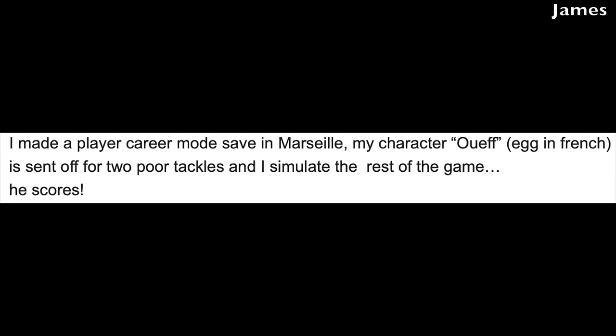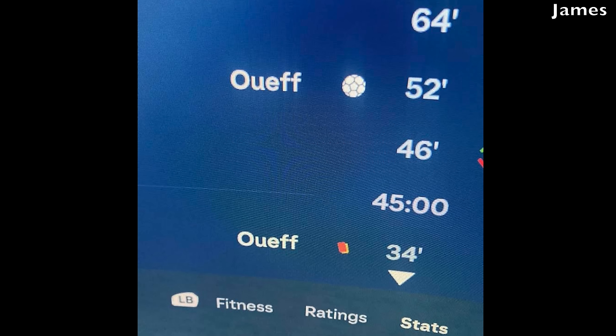Next up is an image from James. He made a player crew mode save in Marseille, and his character Ouef — Egg in French — gets sent off for two poor tackles in the 34th minute, then he simulates the rest of the game. The same player ends up scoring a goal in the 52nd minute. Somehow this guy negotiated a deal at halftime to get himself back on the field and scored a goal. You can't make this stuff up — this game has a mind of its own.